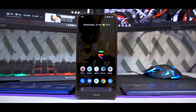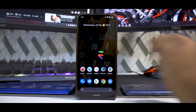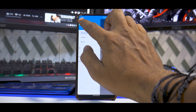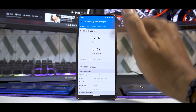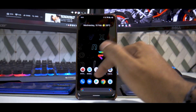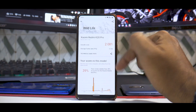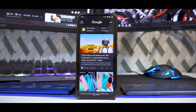Let's talk about performance. In AnTuTu, it scores 443,721 — mine is a 6GB K20 Pro, so 430–440K is the usual range. The 3DMark score is 714 and 246, which felt a little low, but I think the phone was throttling since I ran it immediately after the AnTuTu benchmark. The overall 3DMark score is 2081, better than 39% of devices.